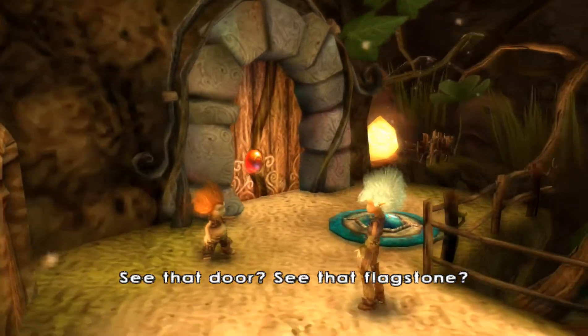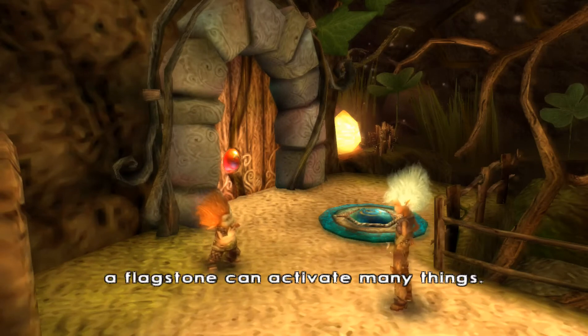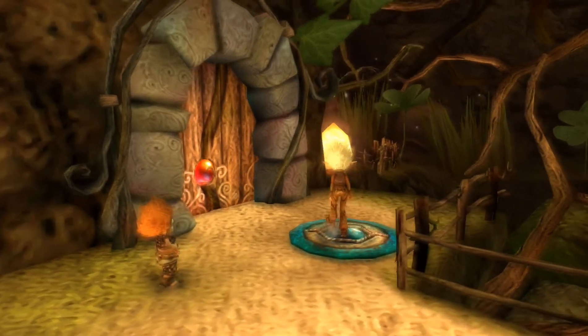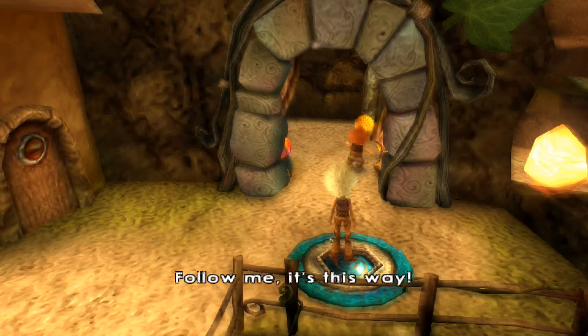See that door? See that flagstone? Step on the flagstone to open the door. You'll see, Arthur. A flagstone can activate many things. To activate a flagstone correctly, stay on it for a little while. And there you go — the door opens. Follow me, it's this way.